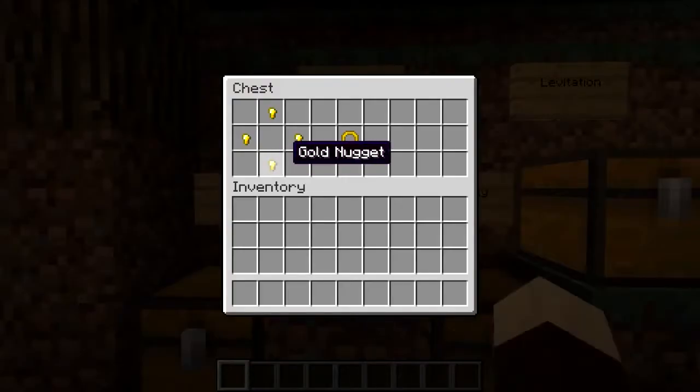Rings are what you're going to need. All you need is four golden nuggets to make yourself a ring.